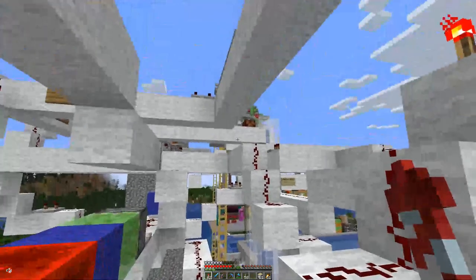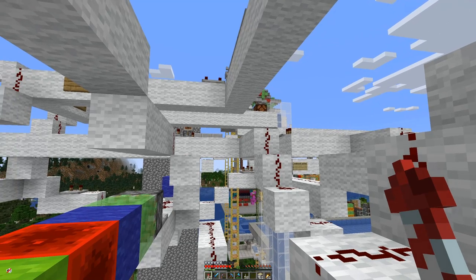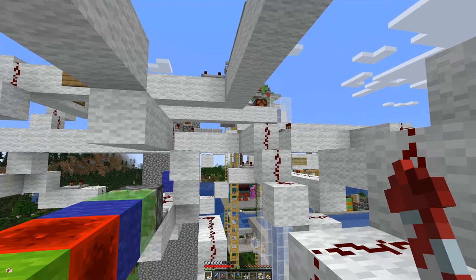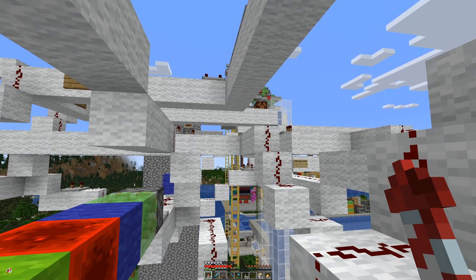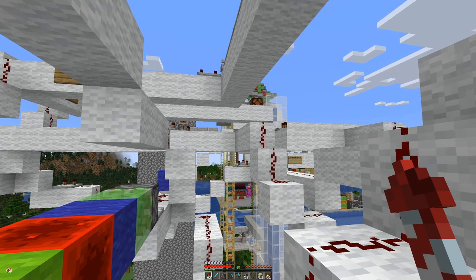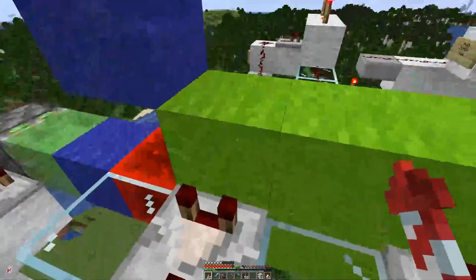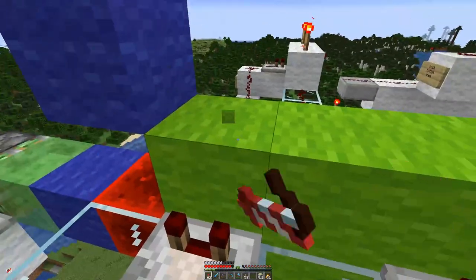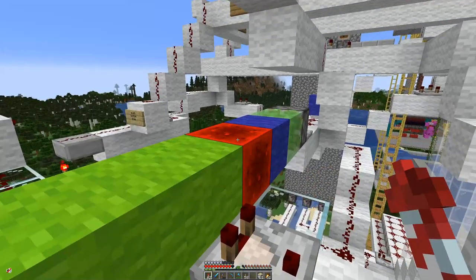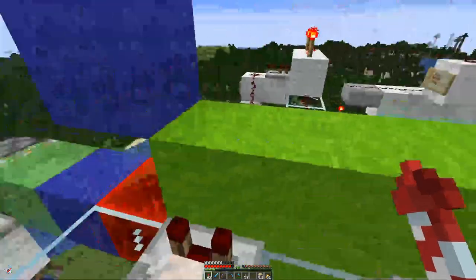For example, we have to turn on the farm and plant the saplings. Then the saplings need to be bone-mealed. Once the trees have grown we can move them out of the way, and only after we have made room can we iterate and plant new saplings. This is what this is for — we have four different states, and the current state is marked by the redstone block on top.